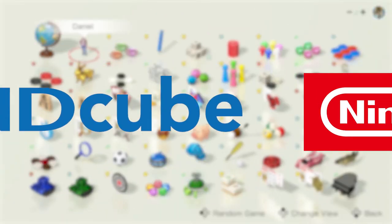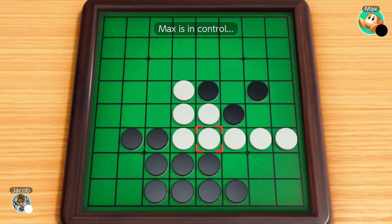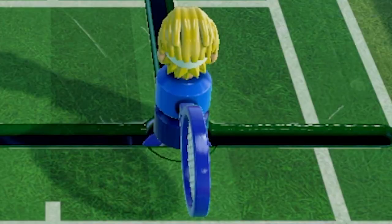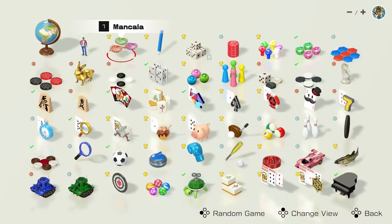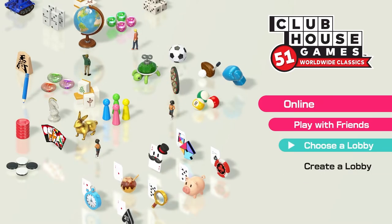Developed by NDQube and published by Nintendo, Clubhouse Games is a collection of classic games from across the globe. There are board games, card games, toy games, and many others, all included in this package — 51 classic games to play right at your fingertips. And you can play most of them with friends or strangers across the world.